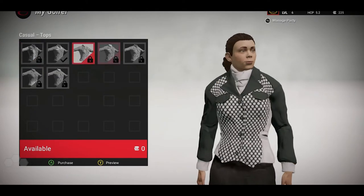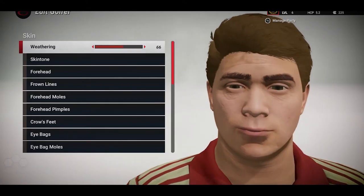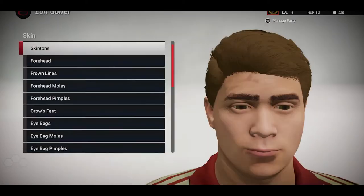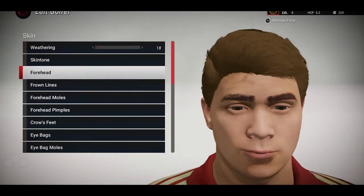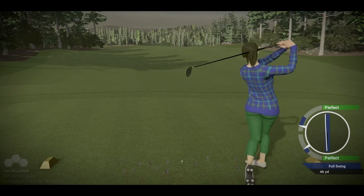My name is Joshua Hickey Patrick Quinn, I'm a technical animator here at HB Studios. With the character creator this year, we wanted to add more content and higher polish content so that users have a better experience making their characters. We've added a lot more polish to the animation, including facial animation of the character, so they feel a lot more alive in the scene.